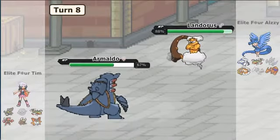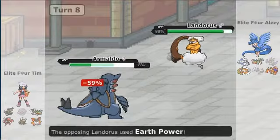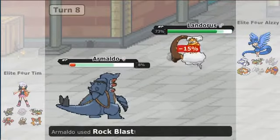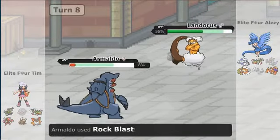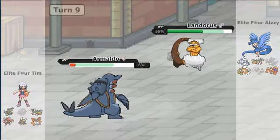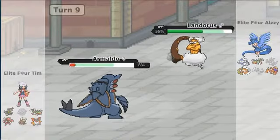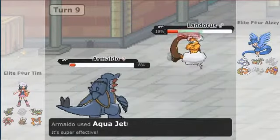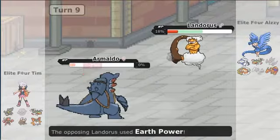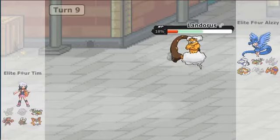And now we have a Landorus to deal with. This thing is probably going to go for an Earth Power, which I live as well — I do have the Assault Vest on my Armaldo. I could have gone for HP Ice there, but I'm just going to go for an Aqua Jet to get off some damage. 37 — that's a lot more than I thought I was going to get there. My Armaldo is now down, but Armaldo did some pretty decent work here today.